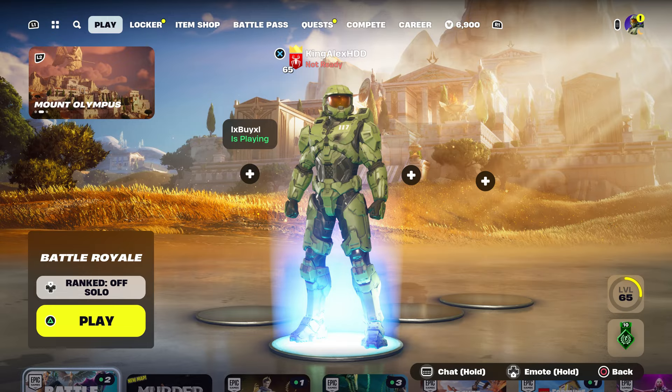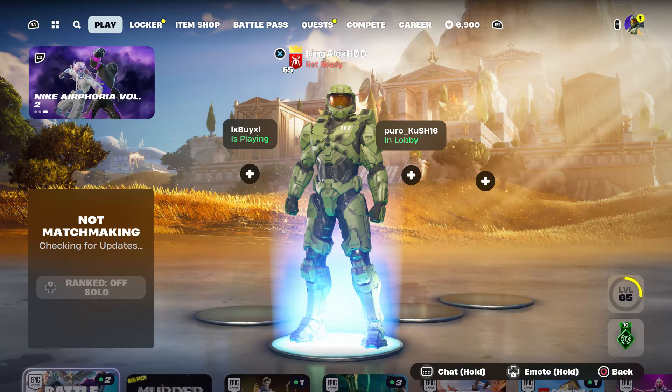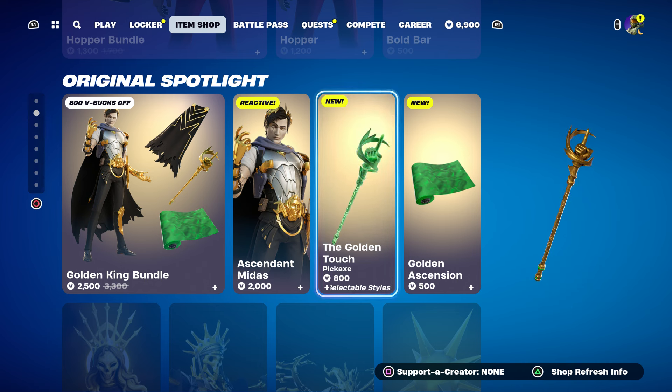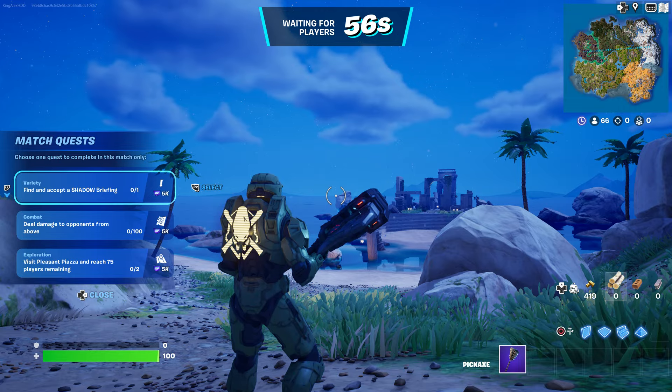Once you send it, come back over here, take it out, press done, and back out. Once you do that, start up a battle royale. Once you start up a battle royale, hover to the pickaxe or Midas — doesn't matter, just hover to that. Wait until the game starts and I'll tell you what you need to do next. I'm also going to be giving out all the skins in the item shop.